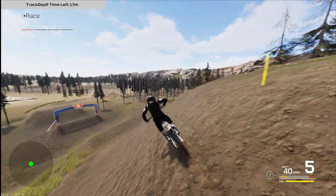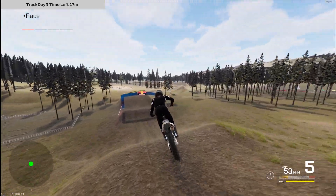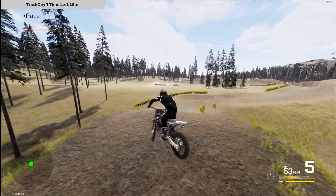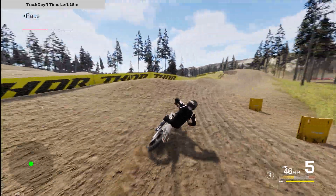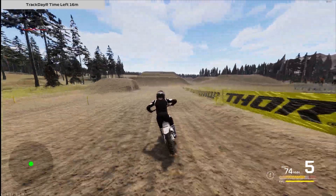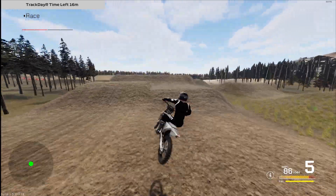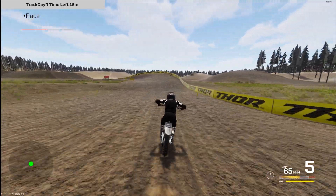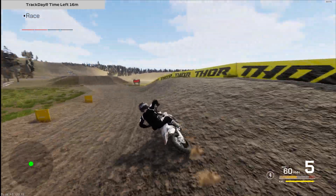There's also been a new animation added on the whip — I don't know if you've noticed yet, but the outside leg is now kind of stepping out of the peg. So you're no longer glued to the pegs like before, which makes for a much more realistic visual feel. It doesn't stick out too much or too little — I feel like it's in a good spot right now, but let me know in the comments if you'd like it any other way.